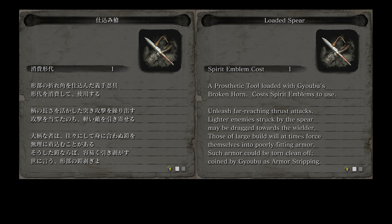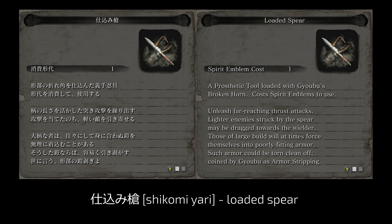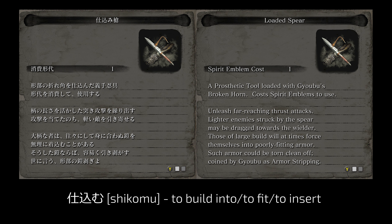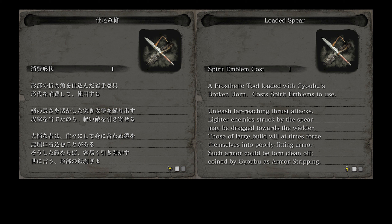When you feed Gyobu's broken horn into the prosthetic, you get shikomi-yari, the loaded spear. I finally realized what shikomi means in all the prosthetic tools — my mind just kept blanking out on its meaning, but now I get it. When you fit stuff into your prosthetic, it's described by the verb shikomu: to build into, to fit, to insert. So basically, every shikomi upgrade is supposed to reflect that now this tool is built into the prosthetic. I think loaded is the best option — sounds good and makes just as much sense.